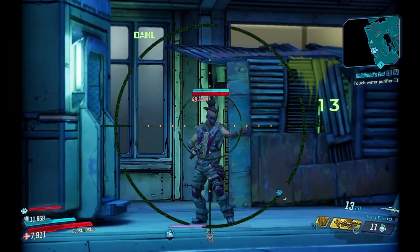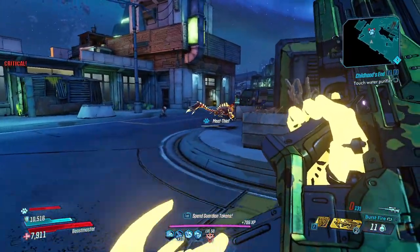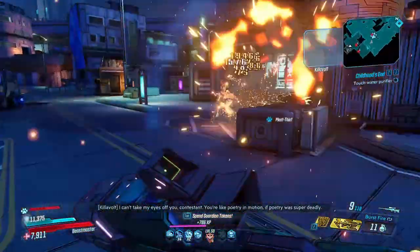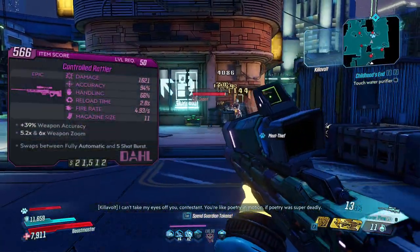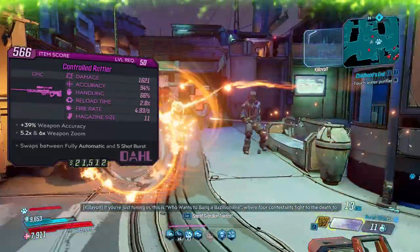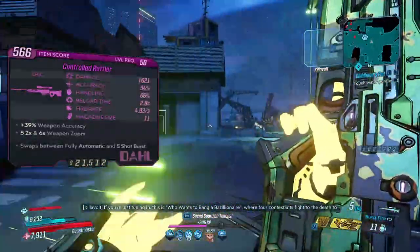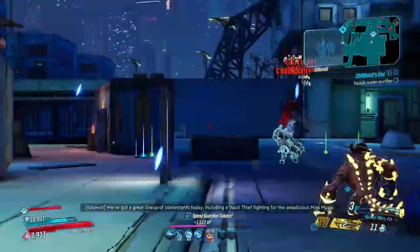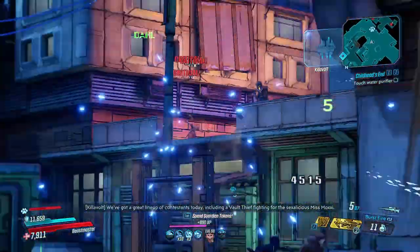Next, we'll take a look at the scopes. These might seem complicated at first. Along with Dahl weapons having two different firing modes, toggling between the firing modes will change the zoom level of your scope. So each scope will have two different zoom levels, which you can see on the gun card. The lower zoom will always correspond to the higher priority firing mode — fully auto all of the time, and burst fire whenever it's paired with semi-auto. Sniper scopes will also have two unique accessories, some of which will influence your zoom.